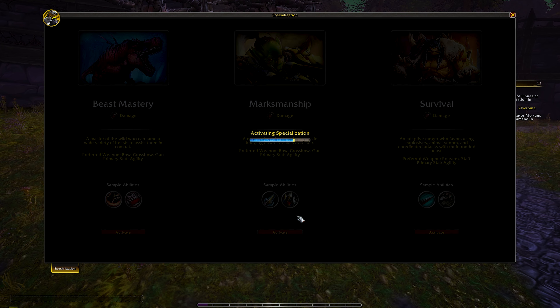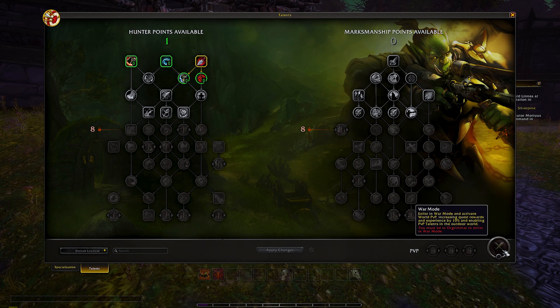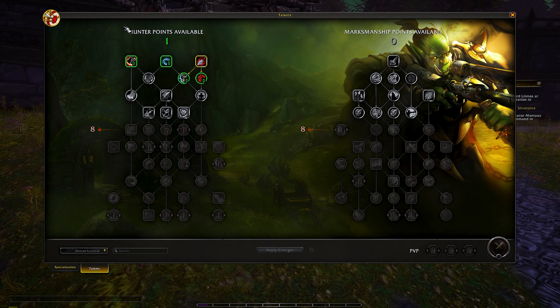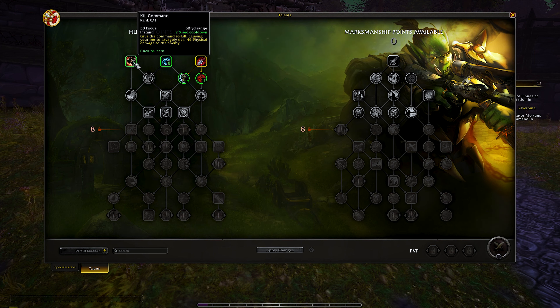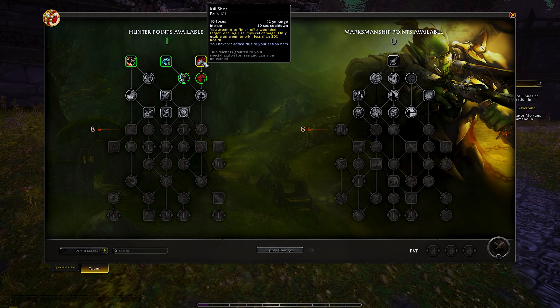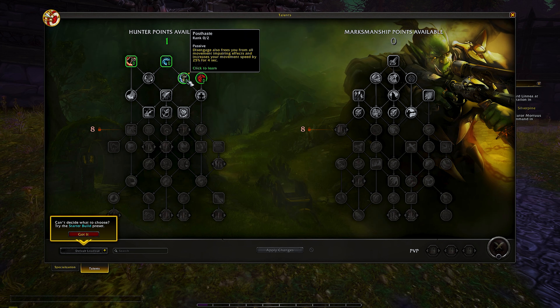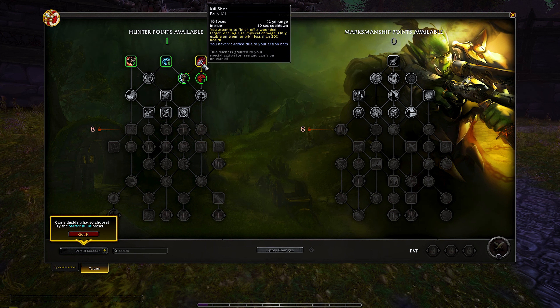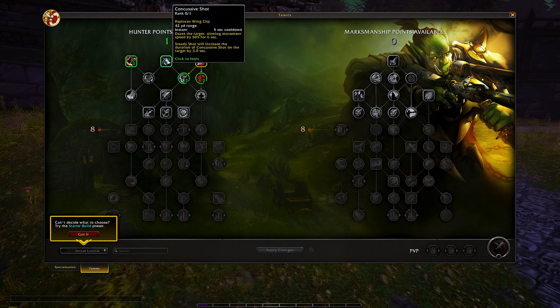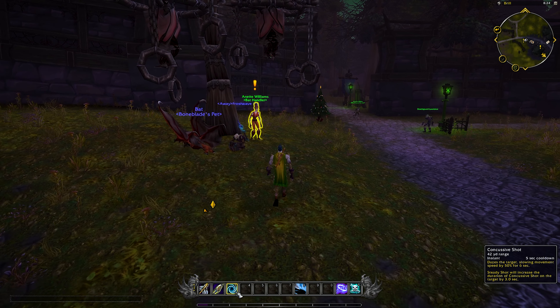We're activating the Marksmanship Specialization. Now we should have some Talents — this is the new Talent Tree from Dragonflight, which is pretty cool. We get Hunter Points and then Spec Points. Right now we have Hunter Points to deal with. I can actually get Kill Command even as Marksmanship, which is interesting. Concussive Shot dazes the target and slows them. And Kill Shot lets you finish off a wounded target when they have 20% or less health. Some really good choices here — I think I want Concussive Shot so I can slow mobs. That replaced Wing Clip, and now I have a slow, which is great. I think I'm pretty much optimized here.